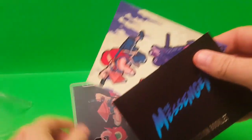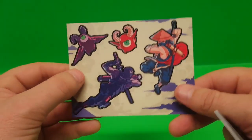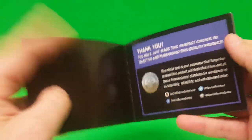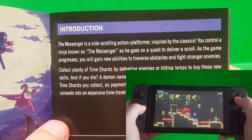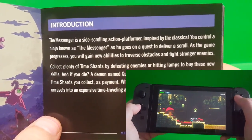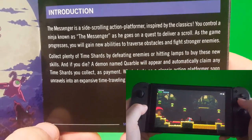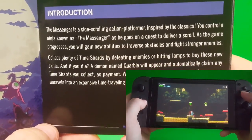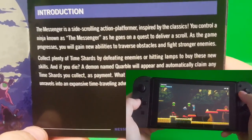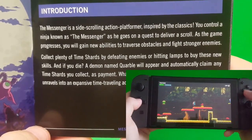So we've got some stickers — The Messenger stickers. And a full instruction booklet, full color. The Messenger is a side-scrolling action platformer inspired by the classics. You control a ninja known as the Messenger as he goes on a quest to deliver a scroll. As the game progresses, you will gain new abilities to traverse obstacles and fight stronger enemies. Collect plenty of time shards by defeating enemies or hitting lamps to buy these new skills. And if you die, a demon named Quarble will appear and automatically claim any time shards you collect as payment. What starts as a classic action platformer soon unravels into an expansive time-traveling adventure full of thrills, surprises, and humor.